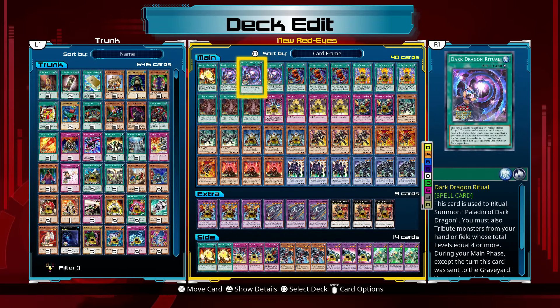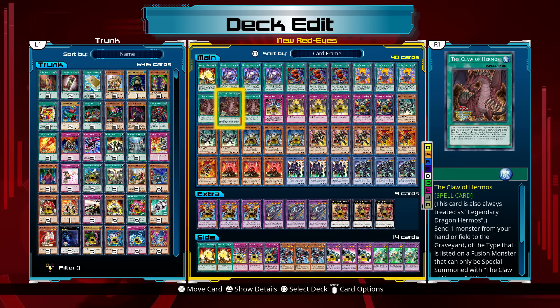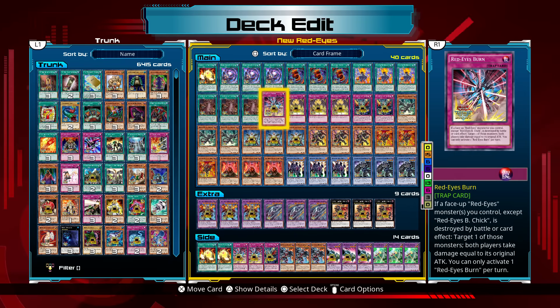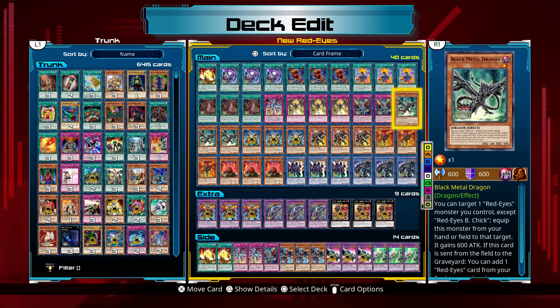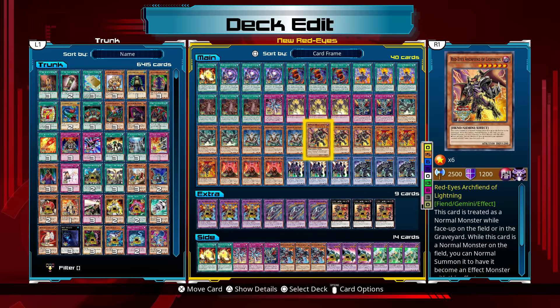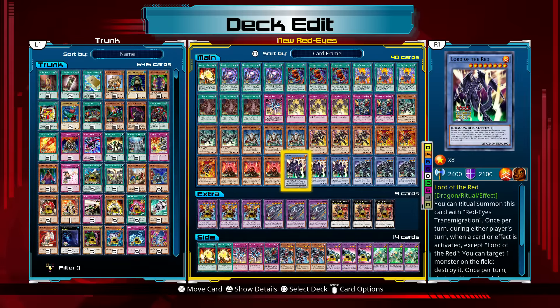One Cards of the Redstone, three Dark Dragon Ritual, three Red-Eyes Fusion, three Red-Eyes Transmigration, three Claw of Hermos — so if you wanted to just get this deck you'd get those as well — one Red-Eyes Burn, three Red-Eyes Spirit, two Return of the Red-Eyes, three Black Metal Dragon, three Keeper of the Shrine, three Red-Eyes Archfiend of Lightning, three Red-Eyes Black Flare Dragon, three Black Stone of Legend, and three Lord of the Red.